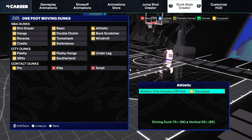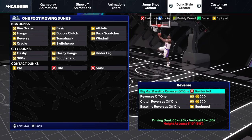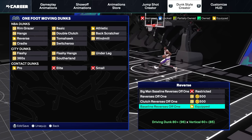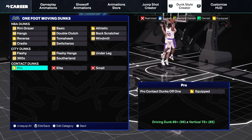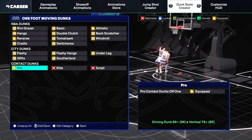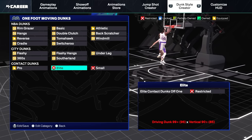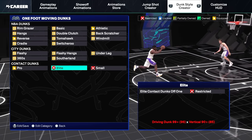For the one-foot contact dunk I only have pro equipped, but pro is all I need — a contact dunk is a contact dunk, a bucket is a bucket. Elite requires 99 driving dunk and 90 vertical, which I don't recommend. You also have the small contact dunks off one. I've been hearing that small players can't really get contact dunks — strength plays a part — but I do see a few getting them, and it's a decent dunk package if you can unlock it.